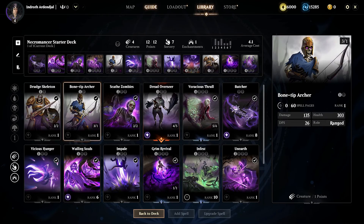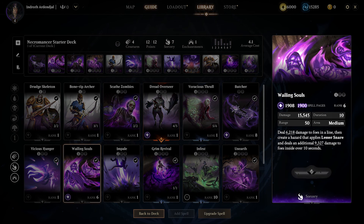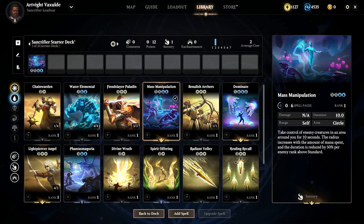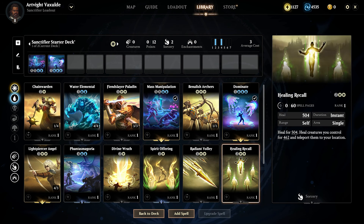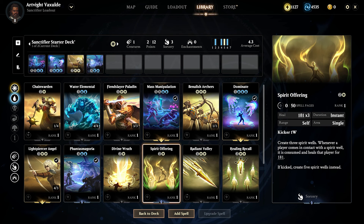As with tabletop Magic: The Gathering, spells also come in four different rarities: common, uncommon, rare, and mythic rare. You may find that you want to build decks with a focus on spells of higher rarities, and then supplement your deck with spells of lower rarities to complement its core mechanics.